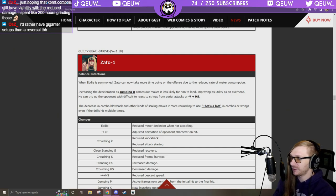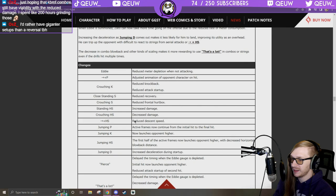Zato: Eddie is summoned — can now take more time on the offensive due to reduced rate of meter consumption. Increasing the deceleration of jumping D makes it less likely for him to land, improving utility as an overhead. He can now trip up the opponent with difficult-to-react-to strings from aerial attacks, 6H, or 6P. Decreased combo blowback and scaling makes it more rewarding to use in combos.